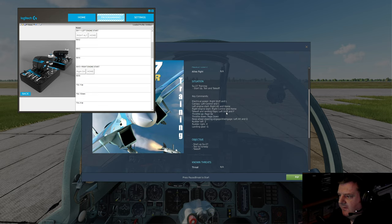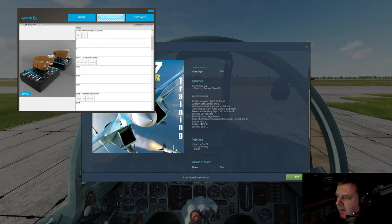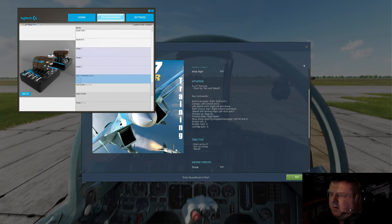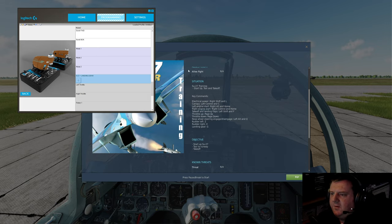The throttle I'm going to have to bind to an axis. Rudder — again, we're going to have to bind to something. Slide it on and off. So it's latched in that sense. If I turn latched off, then it's either on or off.